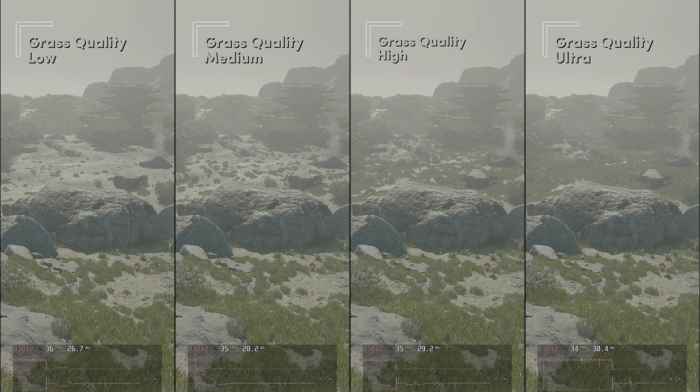Up next is grass quality — one of the easier ones to test. For some settings I really had to look carefully to measure the effect, but grass quality you can see clearly on a world with lots of grass. The ultra setting clearly has the most lush grassland. Medium and low really take away the experience of being on a green planet. High still looks pretty convincing, but in this case I'm going to trade that 3% performance gain and stick with ultra.